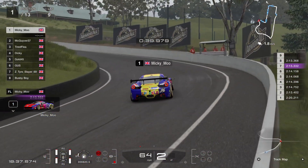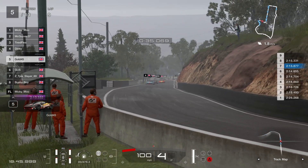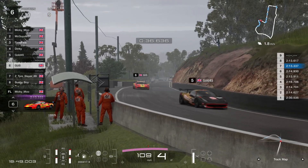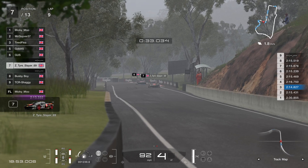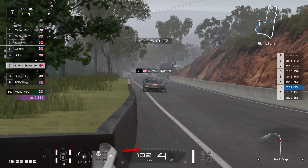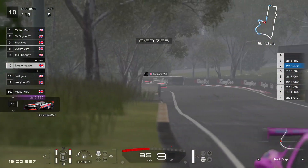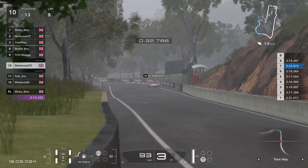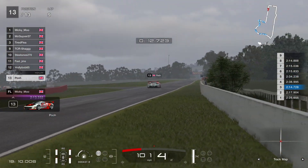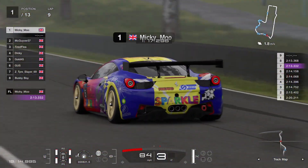It's still Mickey Moo, MacGyver, Tired Flea, Dinky, Gold, Gus, Tire Slayer, Busby — Shaggy has gotten ahead of Steve Stones. Steve Stones is in tenth, then Fast Jim, Welly Bob, and then Poo who's only just coming through the Chase, so he's quite far behind.